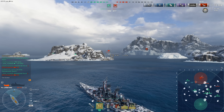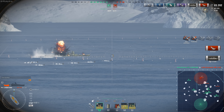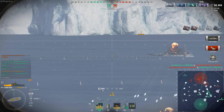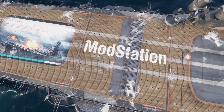A convenient crosshair is a guarantee of precise firing. The game has lots of them — with marks, without marks, colored, and dynamic ones. Check out the Spider crosshair; it makes it easier to aim, especially while using spotting aircraft or when a target is moving at an angle. You can find even more crosshair options and interface improvements in the official mod pack, available for download from the World of Warships website.